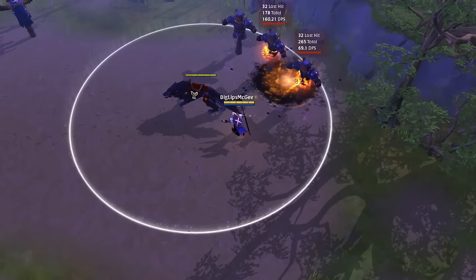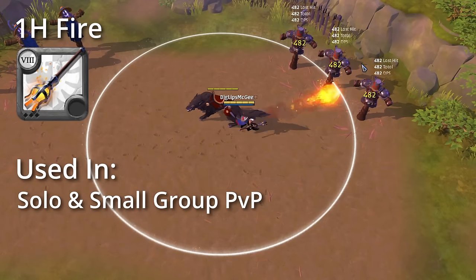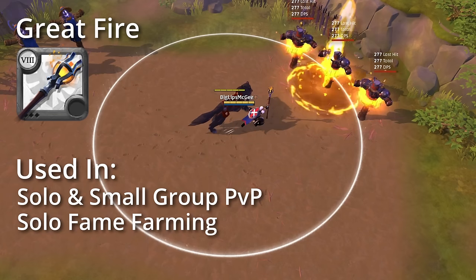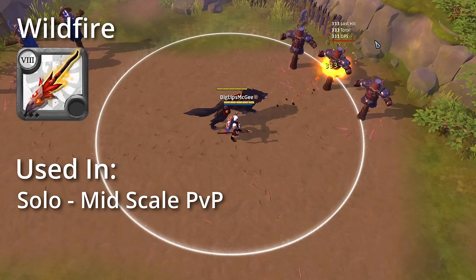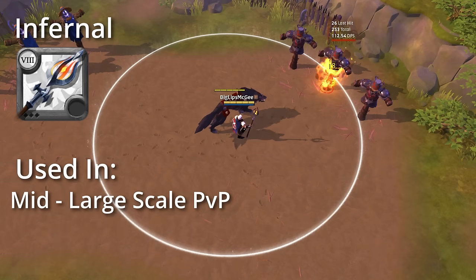Next on the list we have Fire Staffs, which are a pure damage option with strong damage over time and AoE effects. First up is the One-Handed Fire Staff which shoots out a fireball that explodes on impact dealing lots of damage in an AoE, mainly used in solo and small-scale PvP. Next is the Great Fire Staff which has a low cooldown ability to deal medium damage in an AoE, mainly used in solo and small-scale PvP and solo fame farming. The Wildfire Staff shoots out a burning fireball that deals percentage HP damage over time, shining best in solo to mid-scale PvP. Next is the Infernal Staff which puts a fiery debuff on an opponent that deals damage and leaves a fiery trail behind them — enemies who come into contact with the fiery trail take damage and are silenced. The Infernal Staff shines in mid- to large-scale PvP.